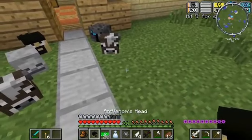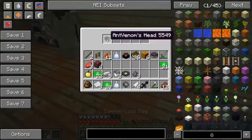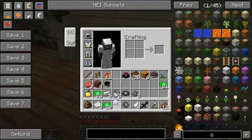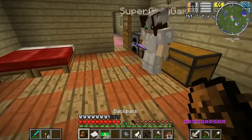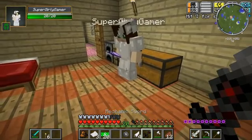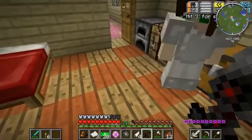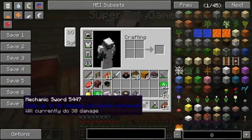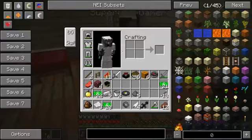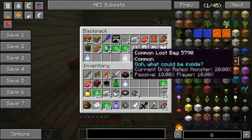We got a ton of loot bags - we're gonna open all this stuff and see who got the best thing of the day. I have an epic and a rare. I got an epic one - opening it now. Please be awesome stuff! I got two more mechanical swords, gold horse armor, diamond horse armor, and a magical coin - look, it's pink! Is that your item of the day? This might actually be valuable - I bet it trades in with those NPCs. The mechanical sword is pretty good but you can only hit once with it.